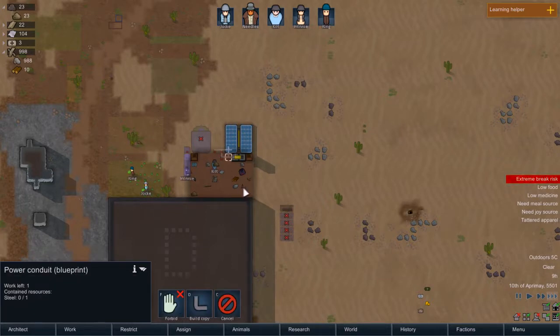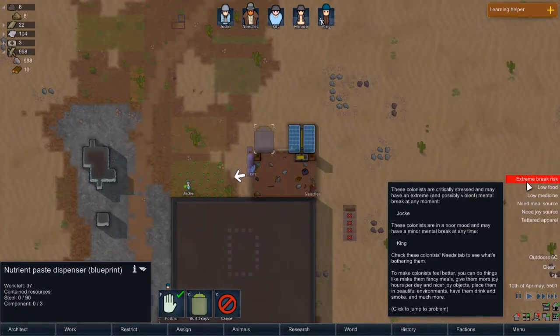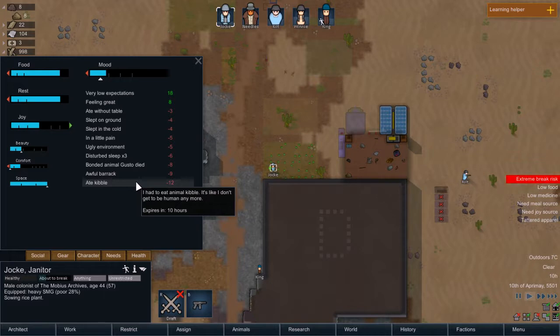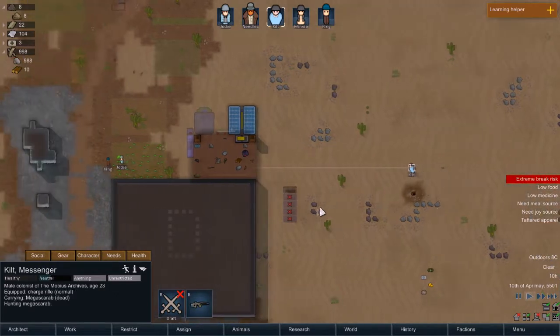So I am going to cancel these and un-forbid this, so that's going to be the next thing we build. Who's extreme? Jockey, why are you extreme? Because we ate kibble. Yeah, the kibble's going to be bad for everybody, so we're probably going to have to take Jockey down a couple times. What was the bad thing? I guess a Megascarab attacked? I probably don't want that.